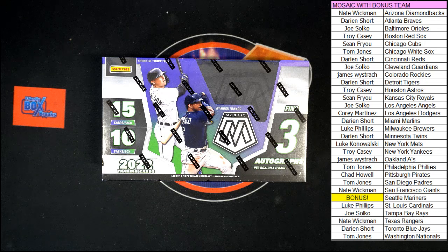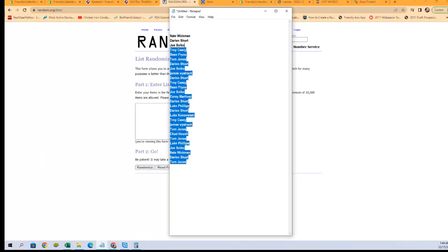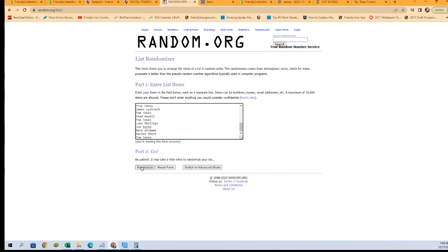This is a pick your team break. We're going to have to do a random with our owner names to try to find out who's going to be getting the Mariners. We're going to randomize the owner names seven times on random.org, and then we're going to see who is in first place after those seven times.